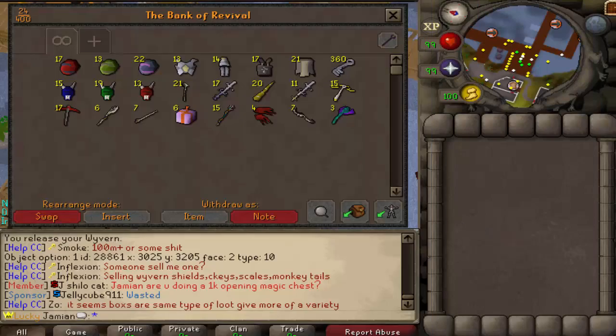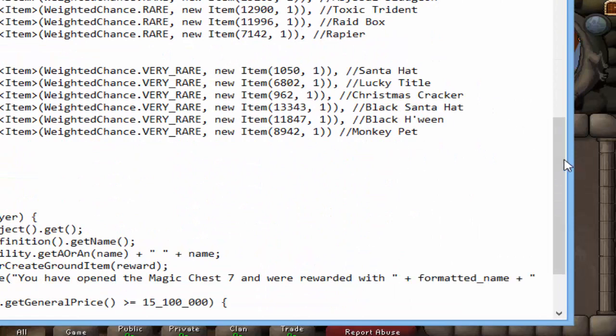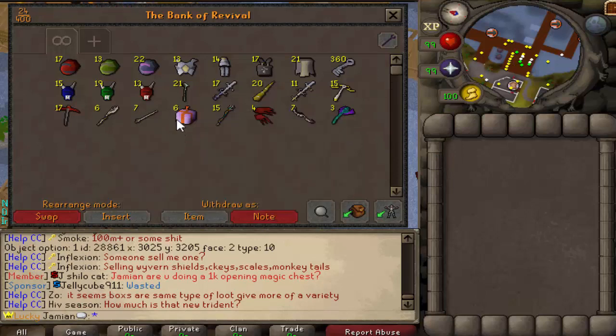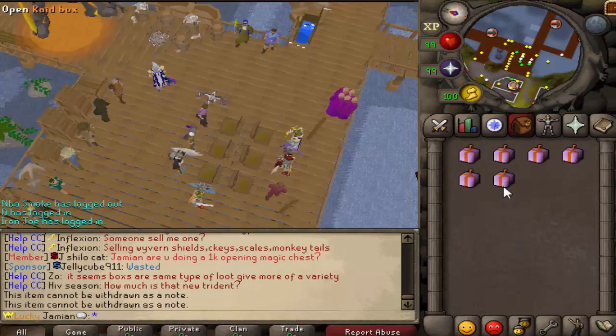I'm just going to remove crystal keys right now so I don't forget, because no one wants that. We'll probably make some adjustments to the rates — that's the main thing I'd want to do. Even if you got a monkey pet or a lucky title, that's not that good; you'd be kind of mad getting that. So I'll have to make some changes.